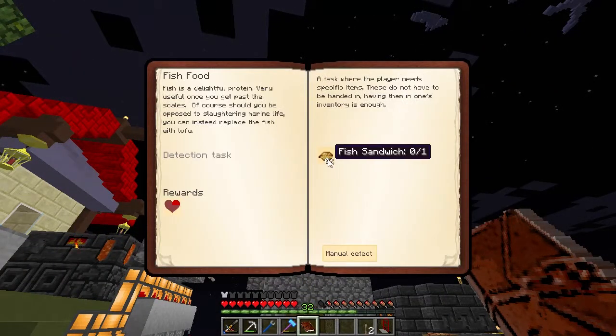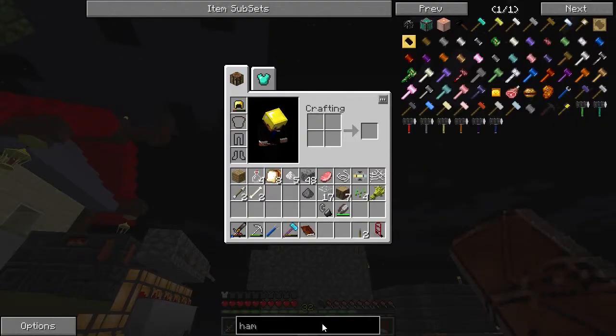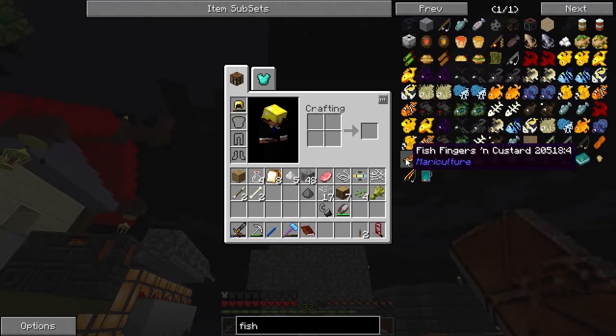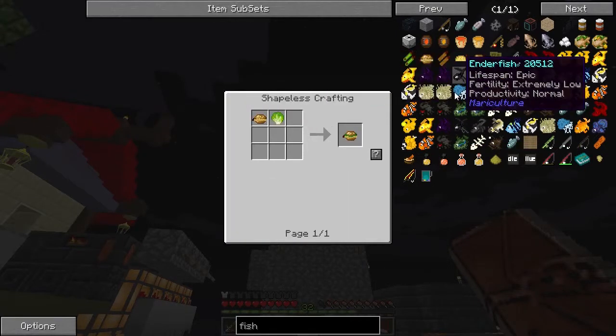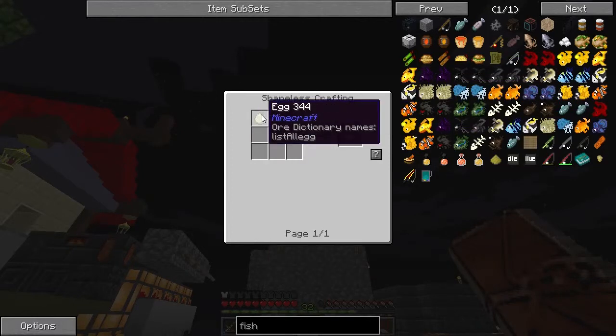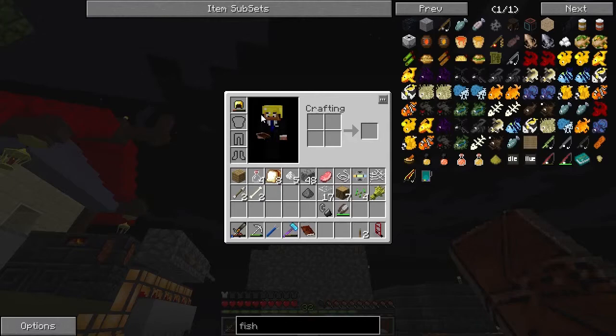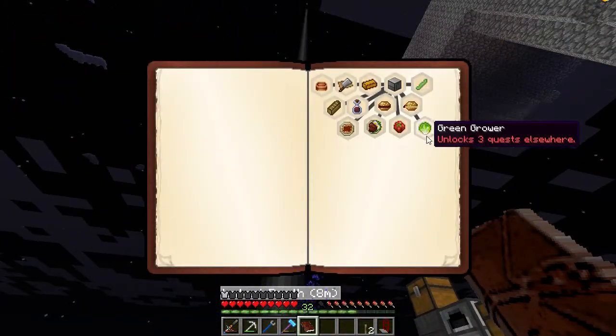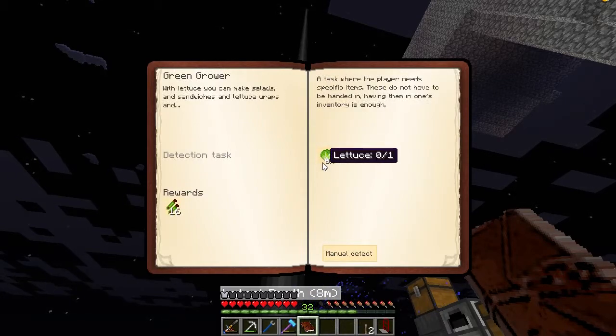What's the next one? Fish sandwich. Oh geez - fish sandwich. What is that? Fish fingers and custard - that does not sound good. We need mayonnaise for that which is an egg, which we don't have. So we can't do that one. What's the next one? We need one lettuce.